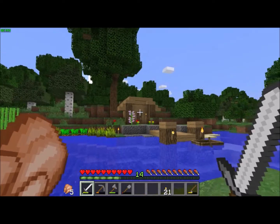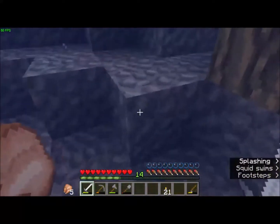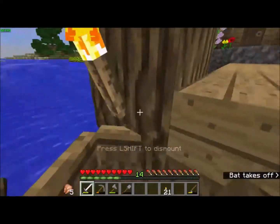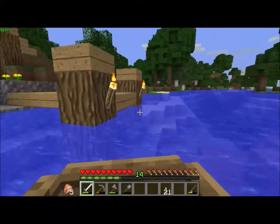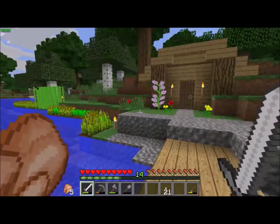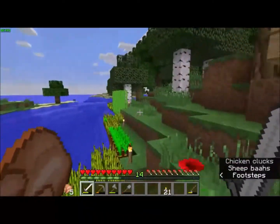So as you can see, so far I've got a farm on the left, I've got a house there, and I have got this little dock for my boat because I'm right next to a river. I thought I may as well do that. I'm just going to quickly spin around on the boat because why not.